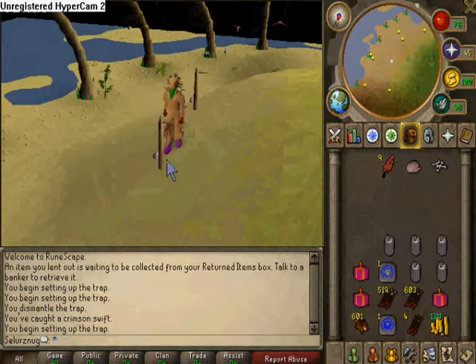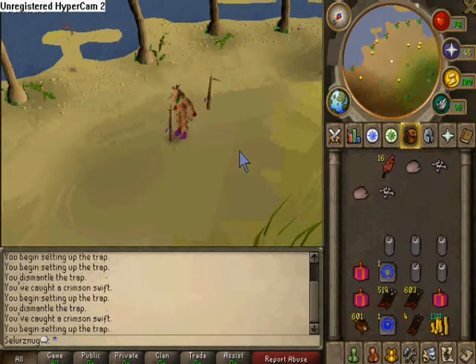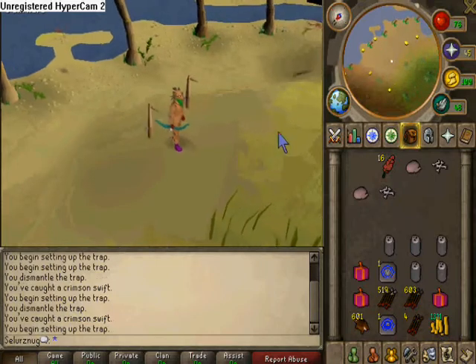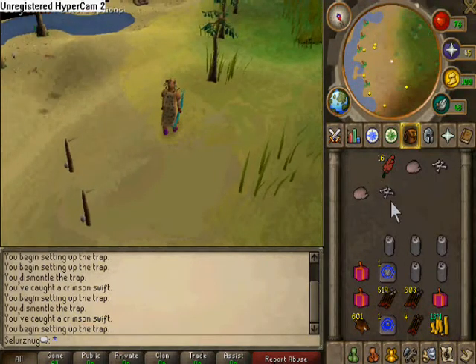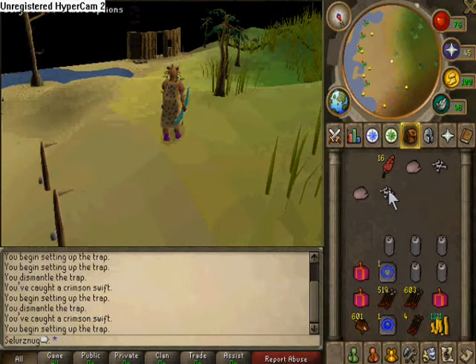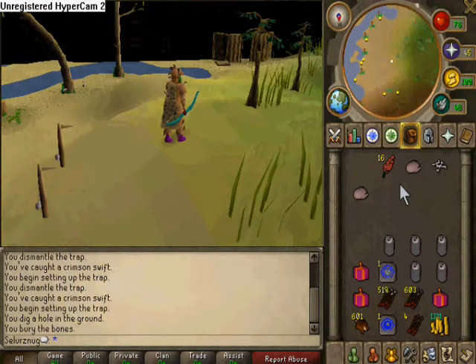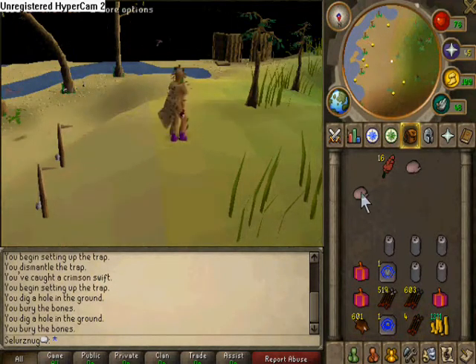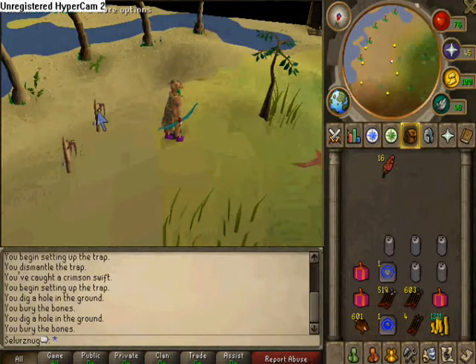The other alternative is that the bird sets off your trap but escapes — in this case simply reset your trap. After a certain amount of time your trap may fall over if nothing happens, so just pick it up and set it back up. Keep in mind other people can see your snare after about a minute, so be careful not to lose them. To achieve level 19 hunter, you will need to catch 117 crimson swifts successfully.